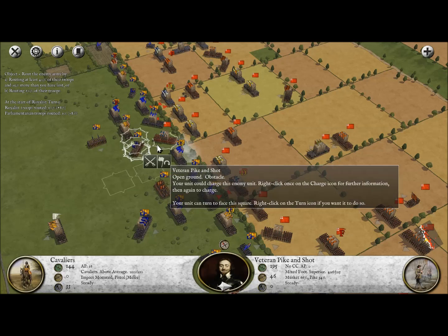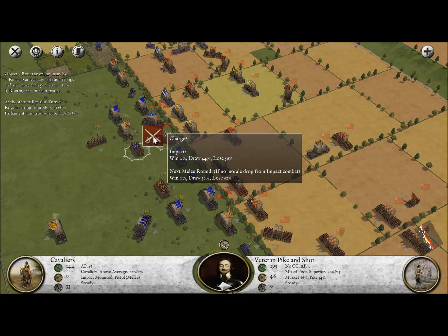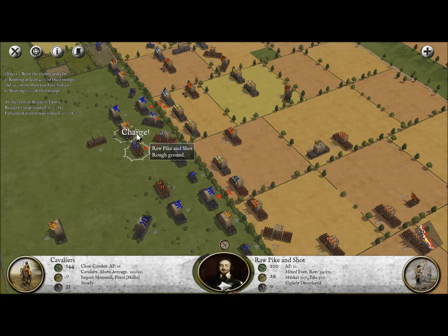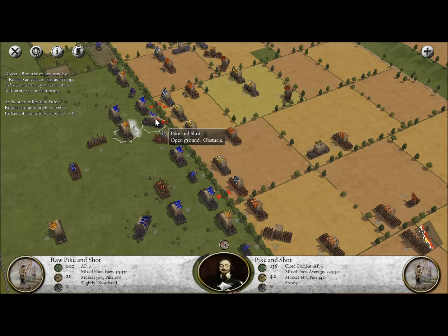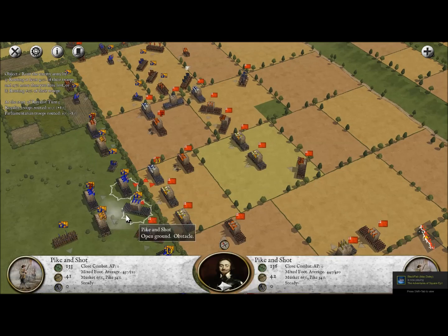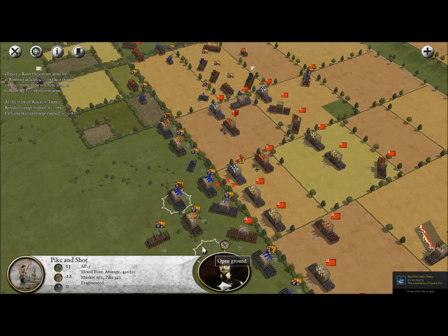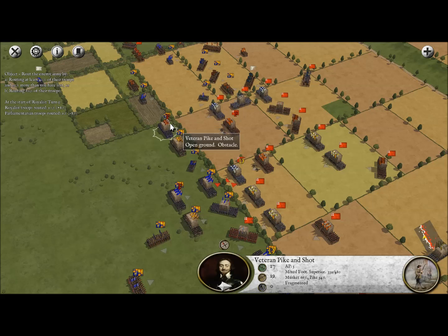Actually that's a Parliamentarian enemy right there — I'm going to turn towards him and see if I can fire at him. For the rest of our guys we'll keep them in formation. One of them is actually fragmented, which is not awesome, but I'd really like to get one of these units attacking the enemy eventually.